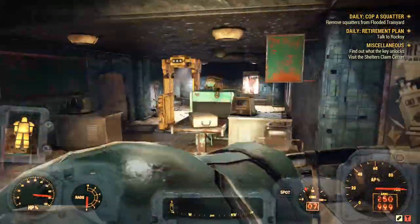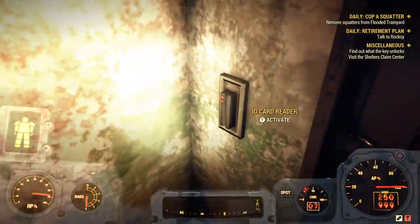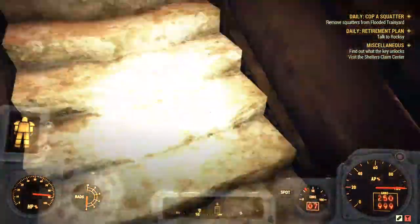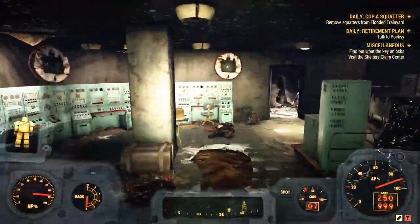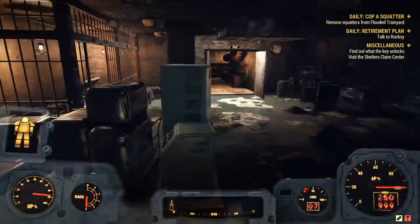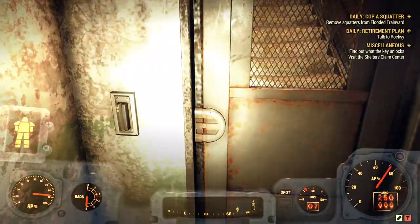Once you're in here, run through this and you'll come here. As you can see there is a door that requires a card. So you want to come to the opposite side of that door — there is no door here as you can see. Follow this up all the way here. This mannequin has the security key card. You want to grab it and run back up the stairs and open this door.